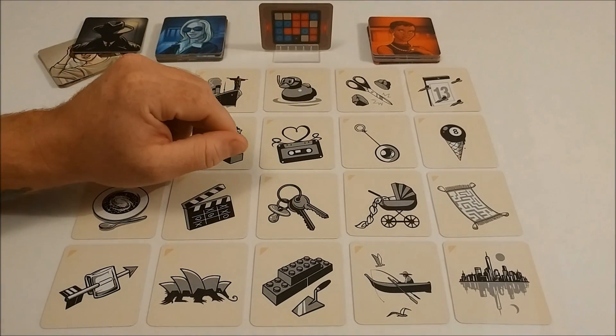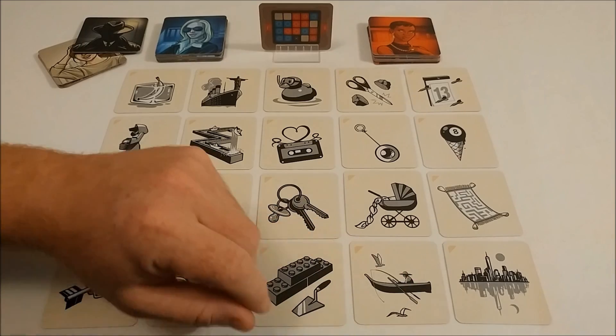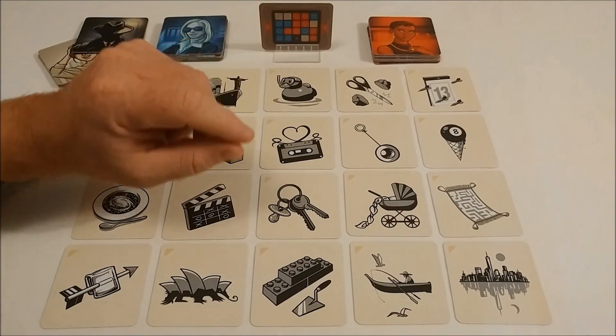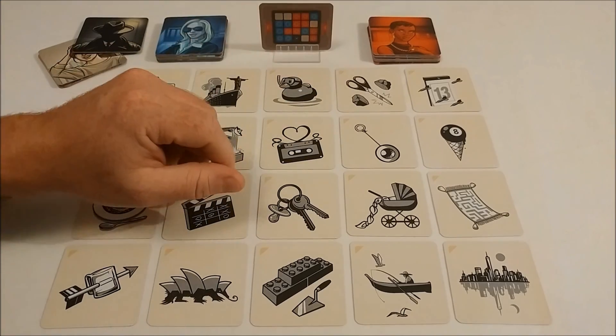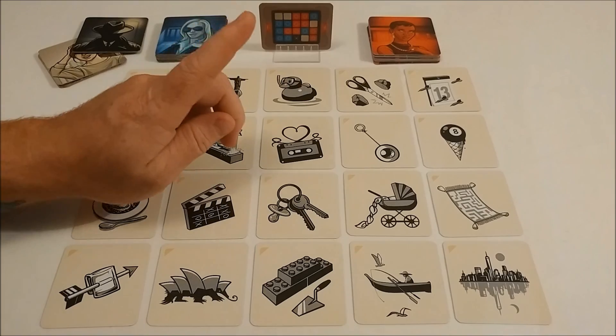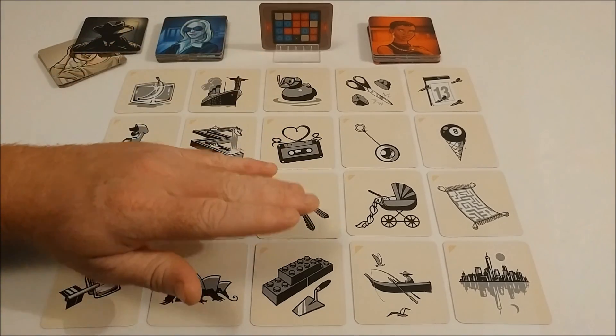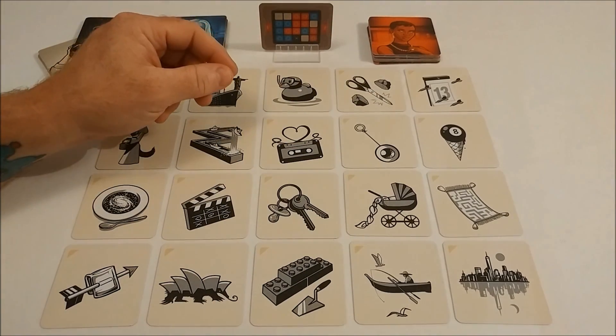The teams will sit on one side, the spy masters on the other. Only they can see the key card and know which images are tied together for the team. Through clues consisting of one word and a number, the spy master will try to get their teams to find certain cards.